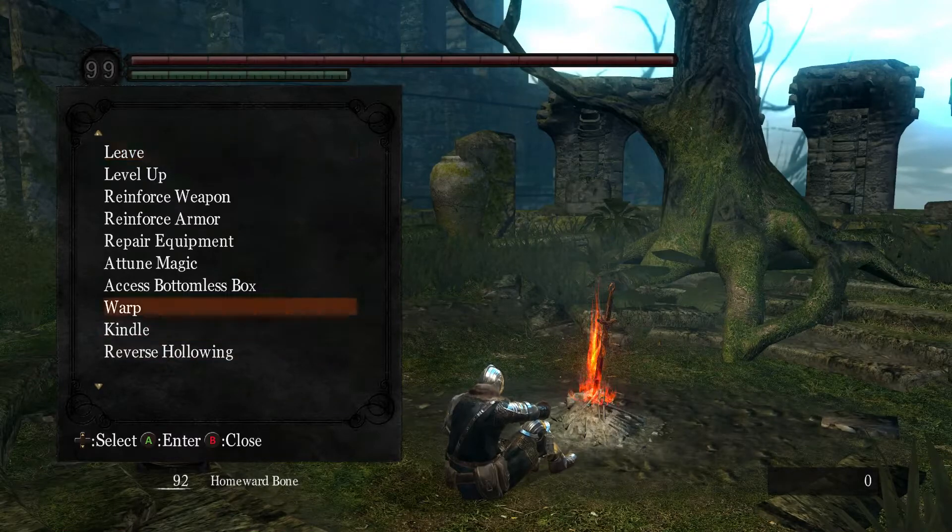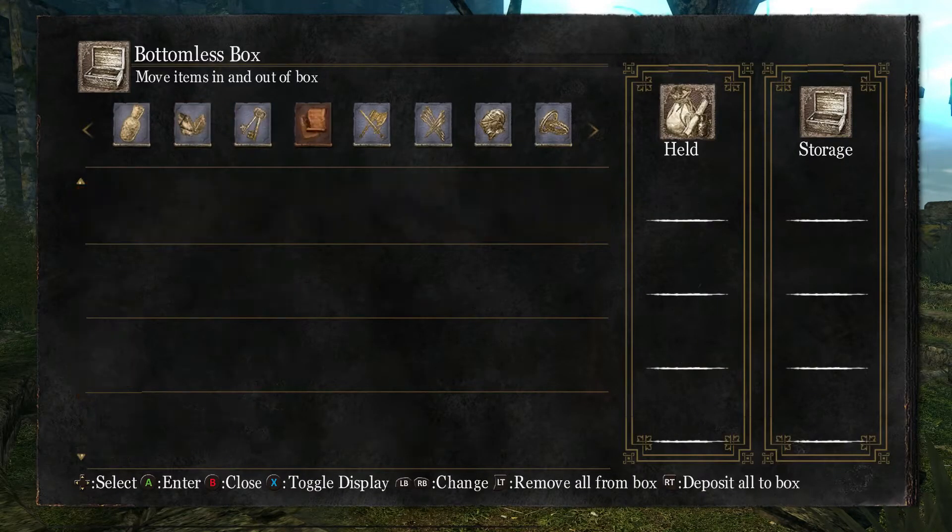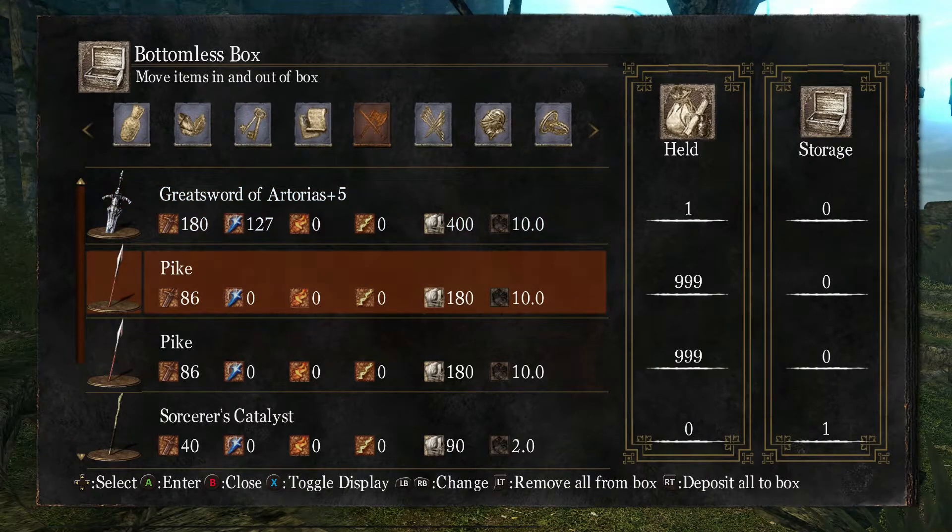Although they look like single items in the inventory, examining them in the bottomless box reveals the actual value.